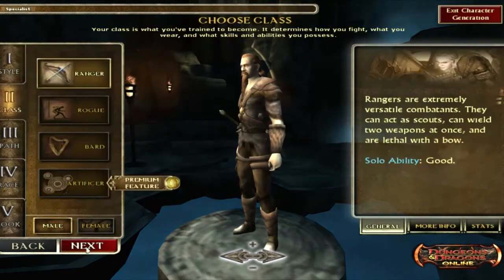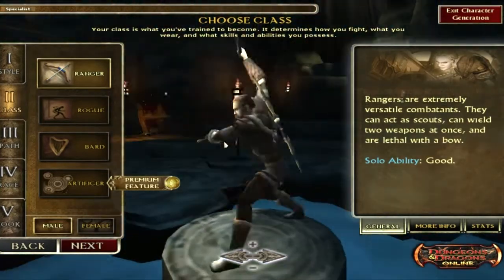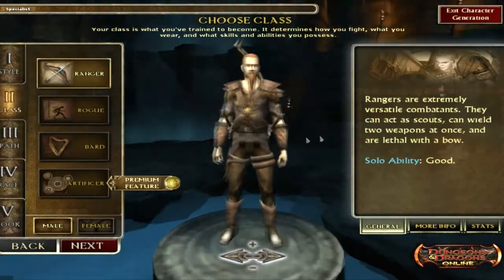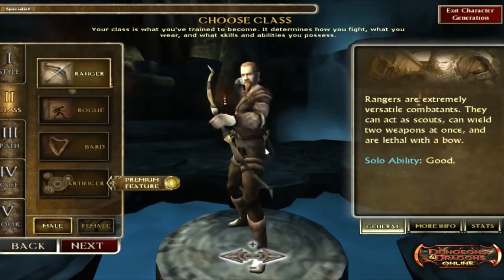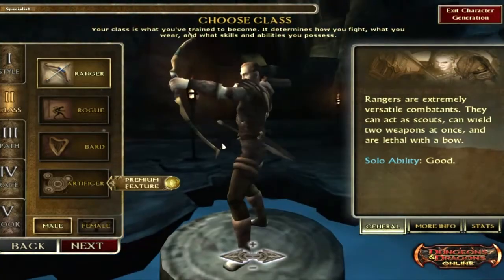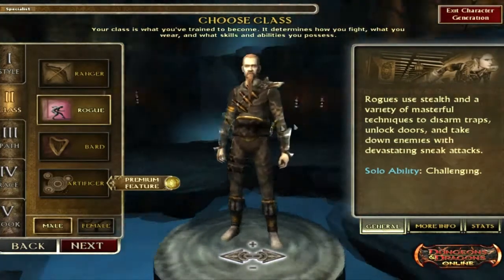Rangers are a very versatile class — they have some spells and can do a huge amount of damage. They can use ranged weapons like bows and also switch to two-weapon fighting, which they get inherited feats for. Making a ranger as a beginning player is not a bad idea because they're reasonably easy to make and there aren't too many critical choices, so you can do a very good job making this your first class.